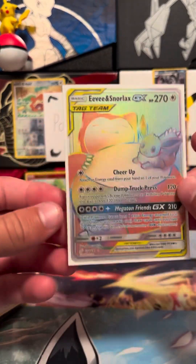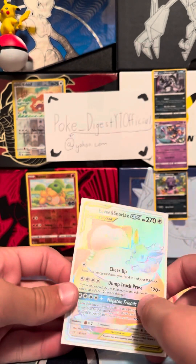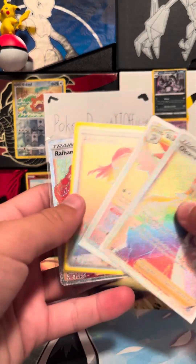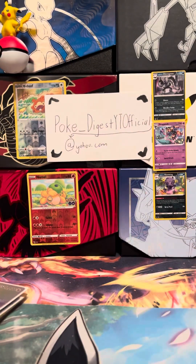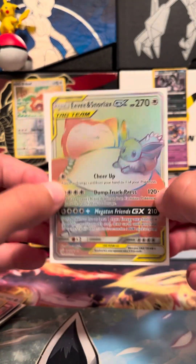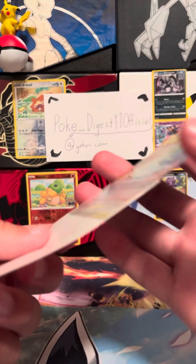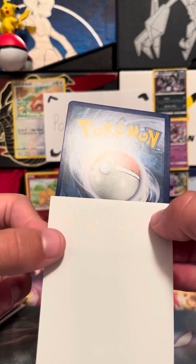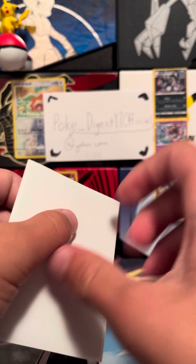And then we have Eevee and Snorlax — this is the most expensive rainbow rare. So the prices: Rayquaza is about five dollars, Aroma Lady five dollars, Shaymin ten, and Oleana about eight to ten. Eevee and Snorlax is about 80 dollars. The condition on this is insane — there's just one little thing right there, so it'd probably get about an eight, which is still good.